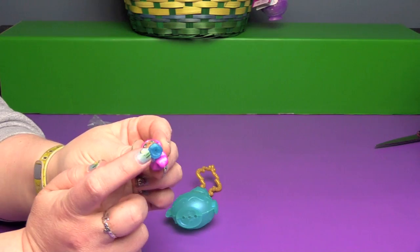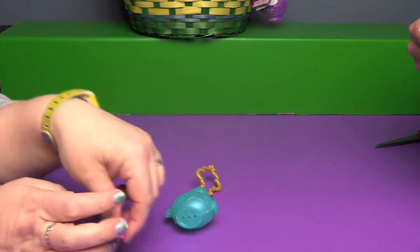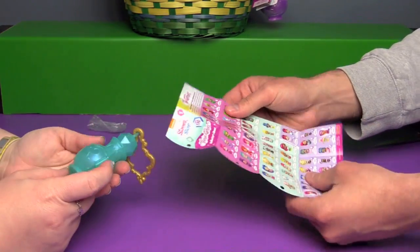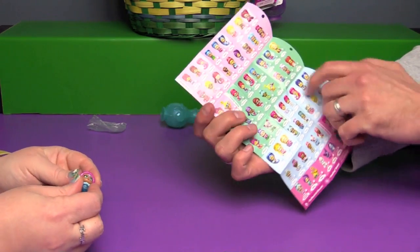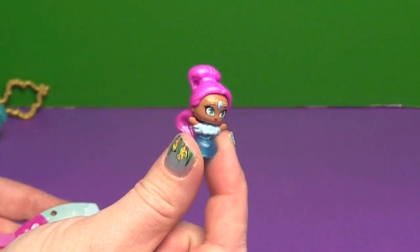There is a hole in the bottom of her so if you had a peg or something you could stand her on that. Here is the checklist — look at all these genies! Wow, there's even a monkey in there too. This is Shayla.